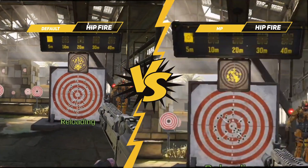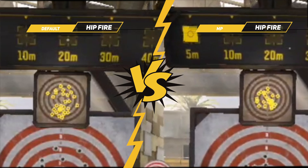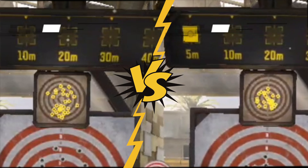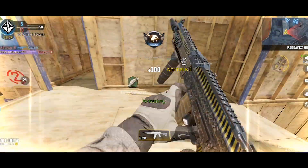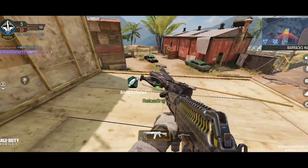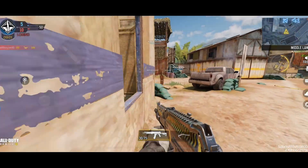First, let's test the hip fire accuracy. The hip fire accuracy of the default AK-117 is not bad, but with this build it is improved significantly — as good as SMGs. The AK-117 has very good TTK in close range, and with good hip fire accuracy it can smash the enemy in the face.